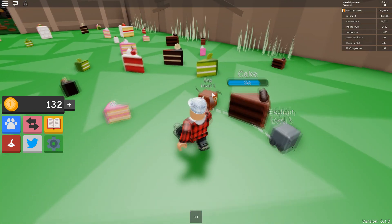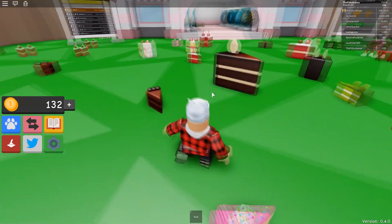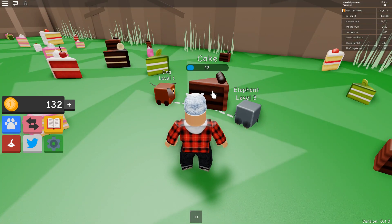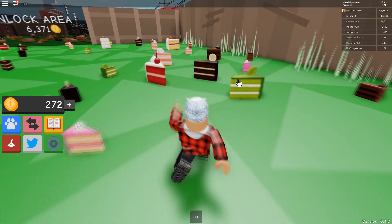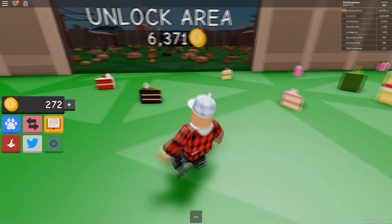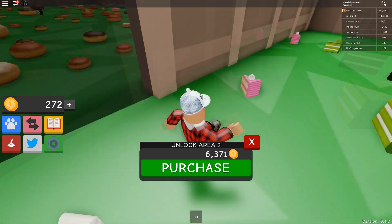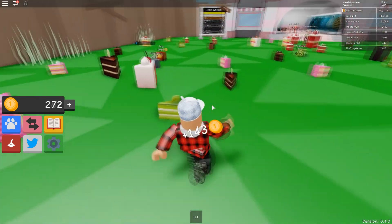You pretty much have to click on the cakes — they're different sized cakes. The bigger cakes obviously get you the most money. And then you'll get coins. We're at 50, it's going down. So we got 140 coins from that big cake. To get to the next area we need about 6,500. There's donuts inside — like half eaten donuts. Well, we'll be there soon, eventually.